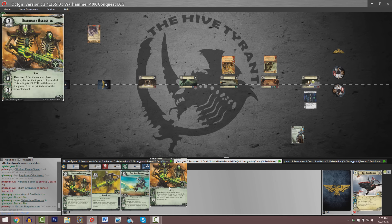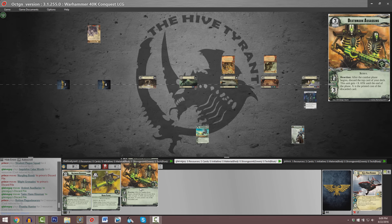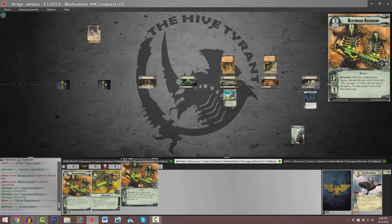We've got a slew of new Necron cards. Guy has two copies of Deathmark Assassins in hand. For the cost of three it's a 2-3, no command icons whatsoever. When the combat phase begins, you discard the top card of your deck and it gets an ephemeral attack bonus — until the end of the phase it gets plus X attack, where X is the cost of the card you discarded.